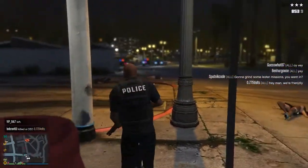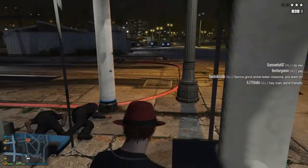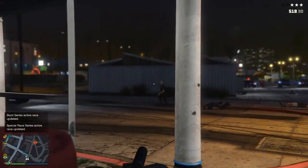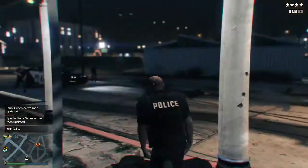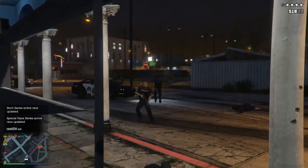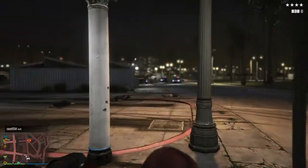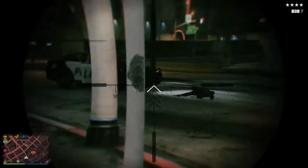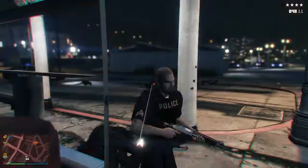I'm pretty sure there's a challenge you can get with the new pistol in the game that you get from the Treasure Hunt — 50 headshots. I'm not sure if it works on NPCs or has to be other players, but if it does work, you'll be able to use it here and get either a gun in Red Dead Redemption 2 or $250,000 in-game cash.